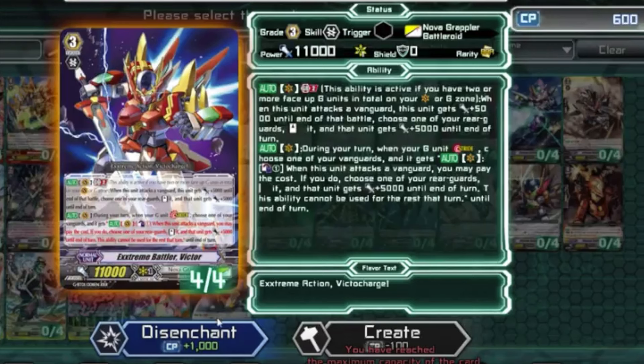Next up would probably be Kagero. Those are my top three, because Kagero does have a viable build — it just won't use the Cross, it'd be the Dracronic Stride build instead. And then you also have Nova Grappler and Gear Chronicle, which again have all the support they need.